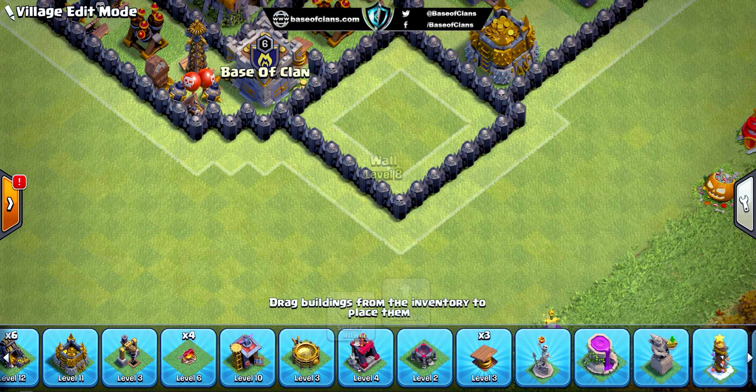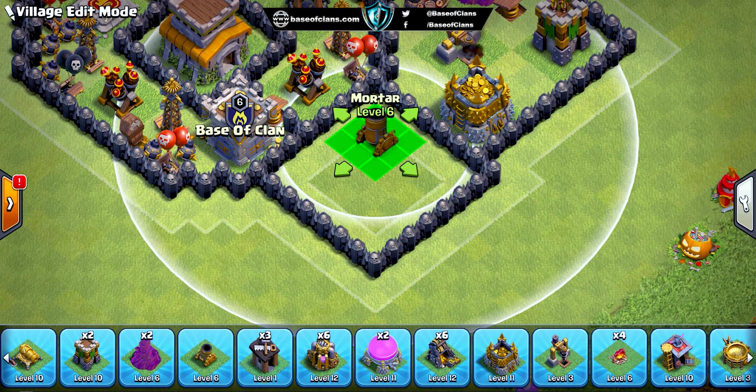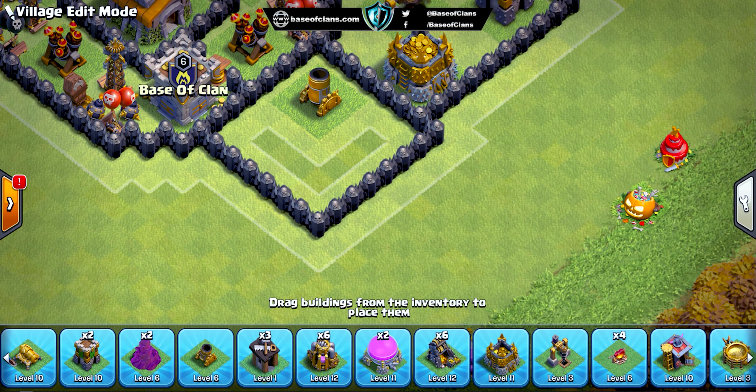All the archer towers and cannons are evenly distributed on the edge of the base so that they can provide ground and air coverage on those parts of the base too.